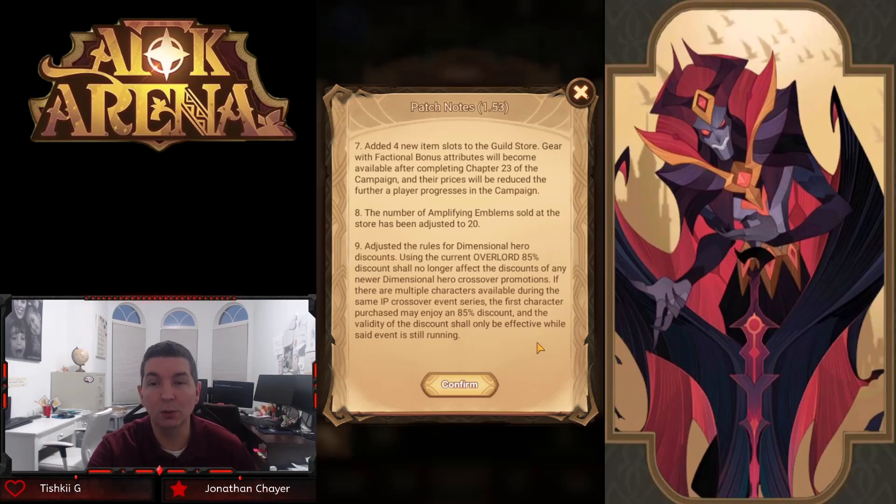Adjusted the rules for dimensional hero discounts. Using the current Overlord 85% discount shall no longer affect the discounts of any newer dimensional heroes. They've talked a lot about this — if you use the Overlord 85% discount, are the other heroes going to be at the same discount? If there are multiple characters during the same IP crossover event, the first character may enjoy an 85% discount. So going forward it's going to be the $15 price we've seen for Ainz and Albedo, which is very cool.